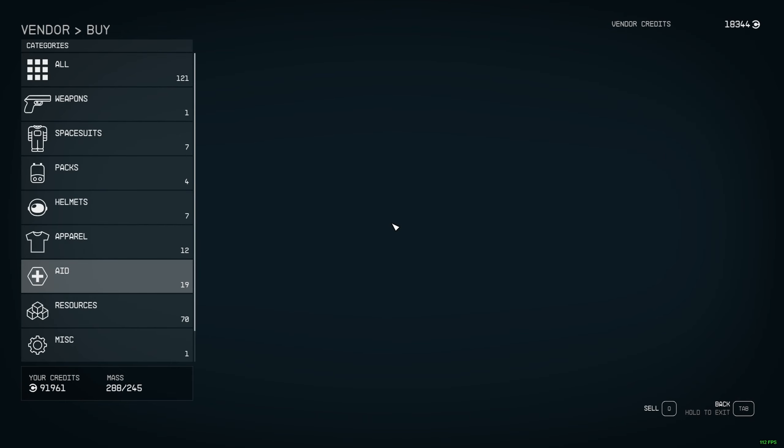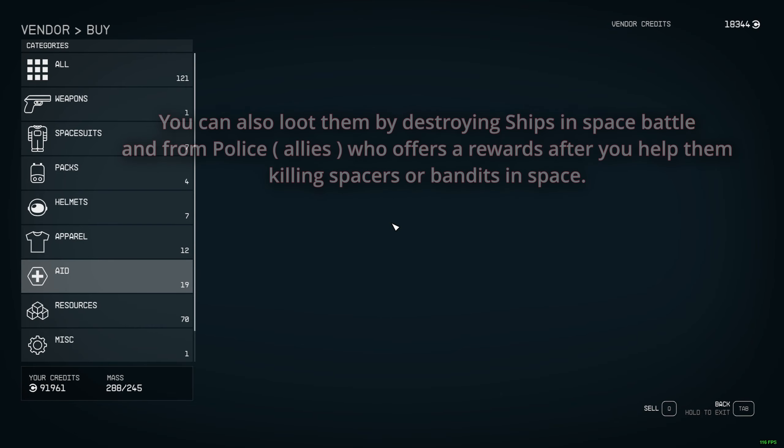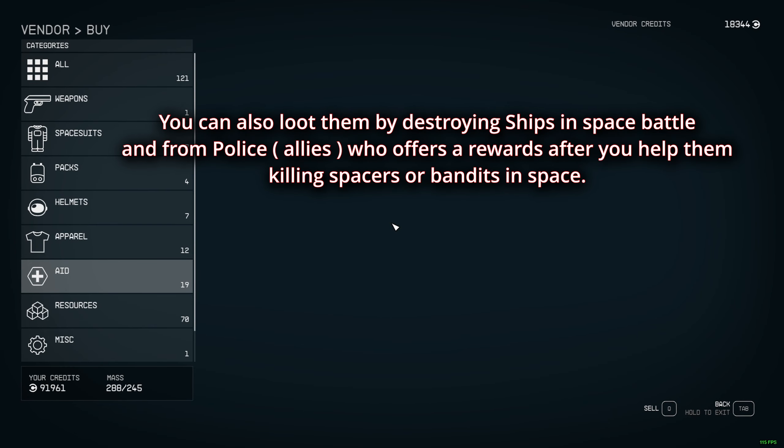The other way to get ship hearts is to kill other ships in space. When you kill ships, you'll have a chance to loot ship hearts from them.